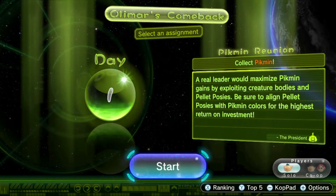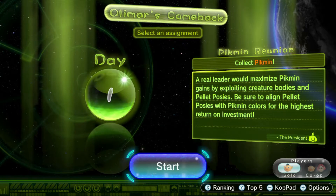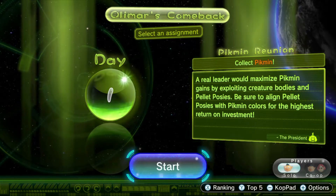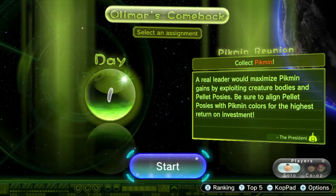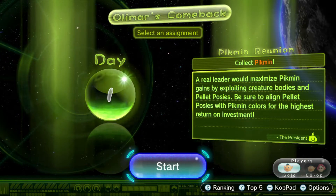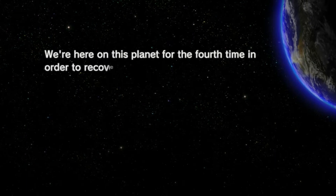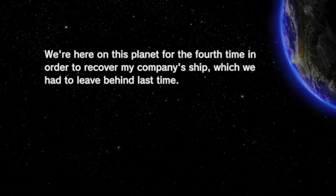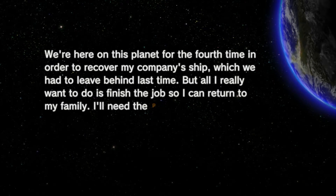This is the equipment we have, and we have to go collect Pikmin. So I'll be matched by a Pikmin game - I have Pikmin in future bodies - and then Pellet Posies. I'll be sure to align the Pellet Posies with the Pikmin color for the highest return on investment. So this is day one, and we're going to start by pressing start.